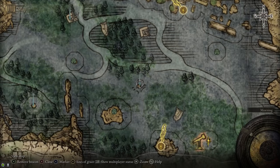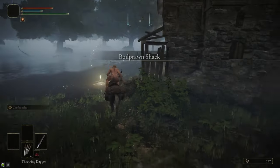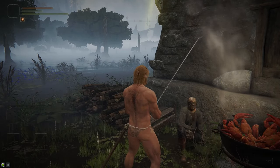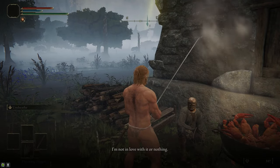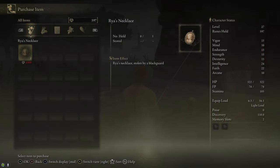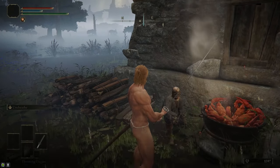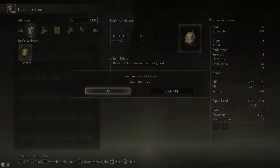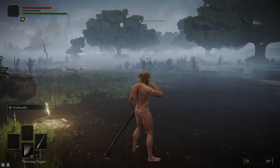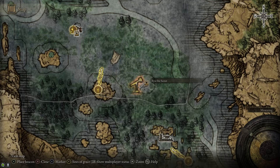We talk to Raya, then we go talk to him at the Boyle Prawn Shack. There's another Site of Grace here, make sure you grab it. Talk to him and he'll sell you the necklace for a thousand runes. You also have the option to kill him and he drops his fist weapons, the Iron Balls, which are super strong. I don't recommend killing him because he dies later on anyway, and he also sells an item called Boiled Crab which is really useful and you get it not super late into the game. So I don't recommend killing him.